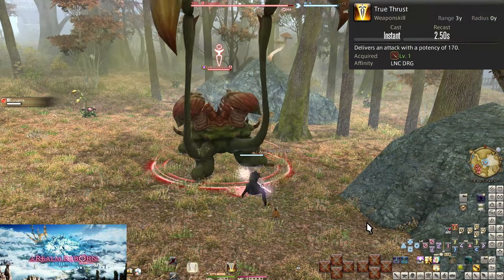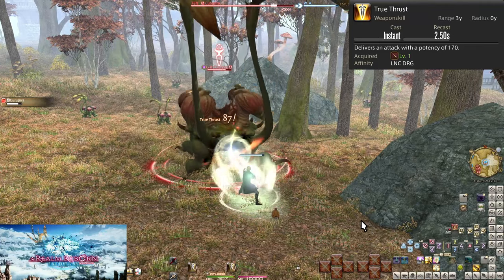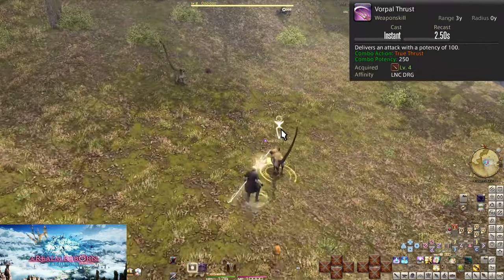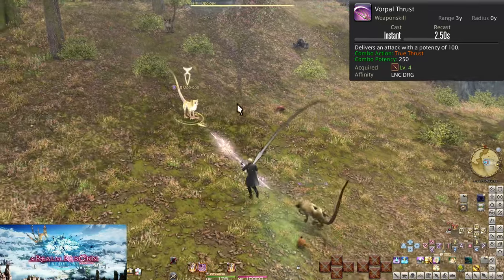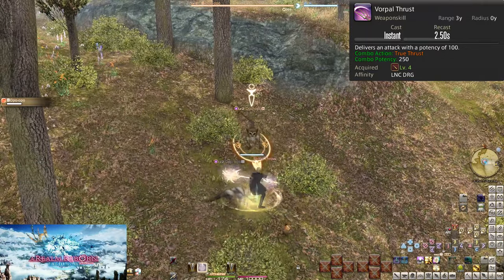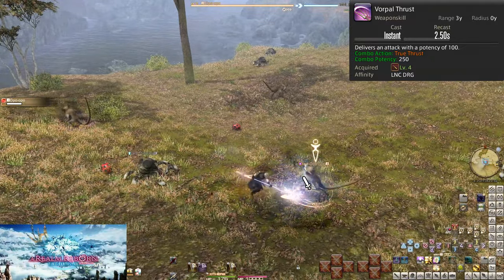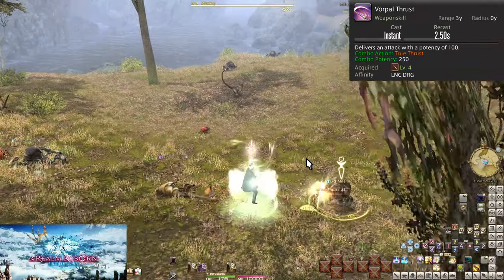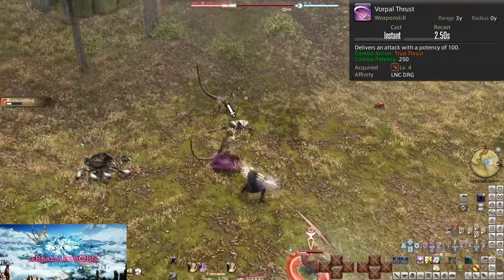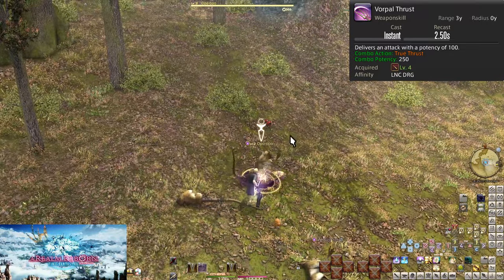Level 1: True Thrust. This is our basic attack and global cooldown for a few levels. It does 170 potency of damage to an enemy. Spam this over and over to level up a bit. Level 4: Vorpal Thrust. This is our second main attack and a combo off of True Thrust. Alone it has 100 potency of damage, but if you hit True Thrust first, your combo will light up and lets Vorpal Thrust do 250 potency of damage to the target. As a result, you will always want to be hitting your combos, and all listed potencies will be assuming you are following combos as intended. You're now going to alternate True Thrust and Vorpal Thrust over and over to kill your enemies. Remember: follow the combo for bigger damage.